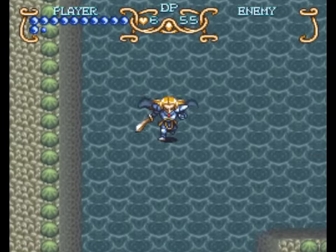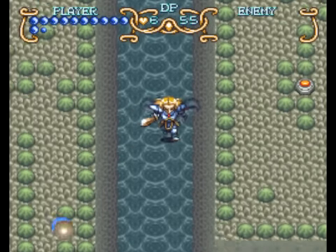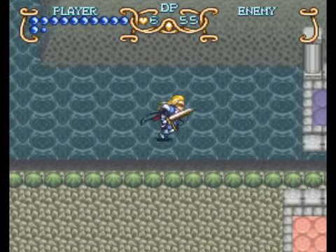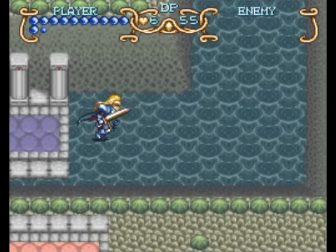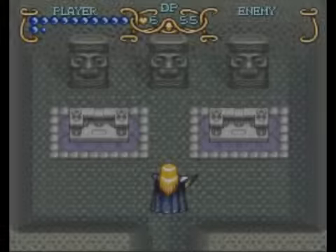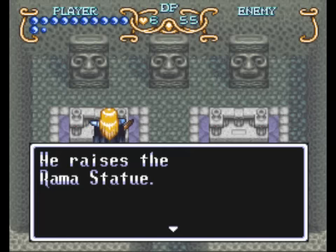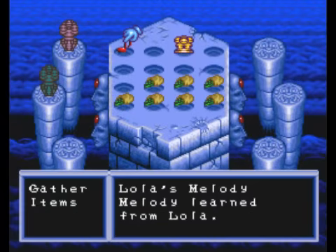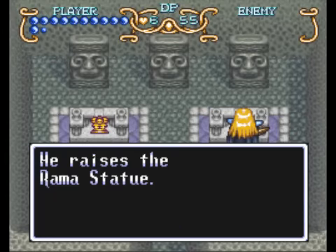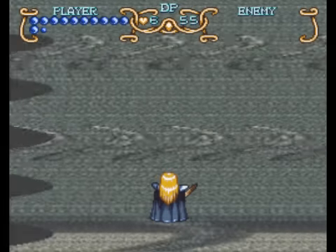Alright, we're all healed up and ready to go. I hope you don't mind that brief excursion to get Fridan over here. It's a little tricky to get him over here without the Psycho Slider, but we made it. And what's in this room? We gotta get these two Rama statues and put them on top of these altars here. Collect rocks, put them on other rocks.